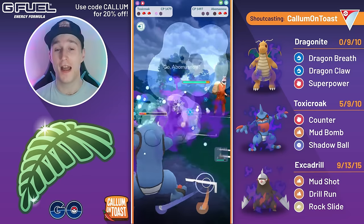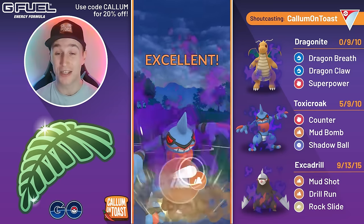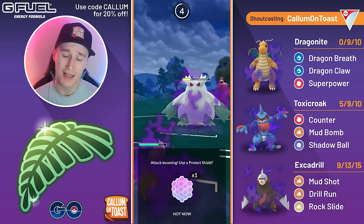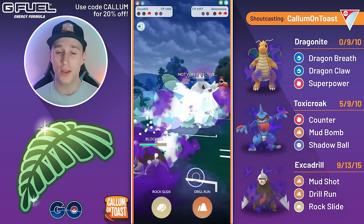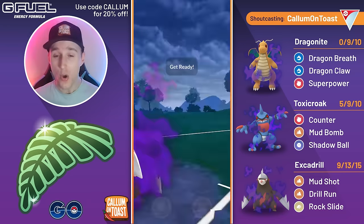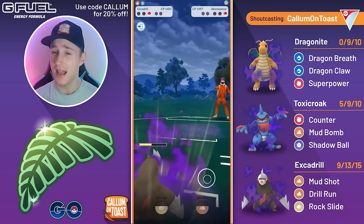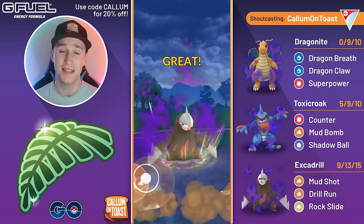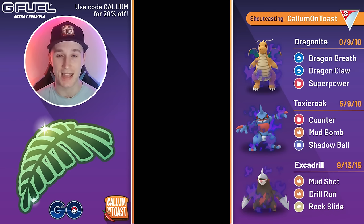Having both shields is super handy with Shadow Excadrill because Shadow Excadrill with a shield advantage is such a devastating closer in this meta — even Vigoroth takes about 80% damage from a Drill Run. Going for the Rock Slide just in case the opponent tries to catch it onto a flying type. They come in with Vigoroth — I let the Body Slam go through, saving the shield for Shadow Excadrill. Rock Slide takes out Abomasnow, Drill Run takes out the Vigoroth and I take that game.